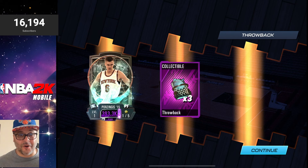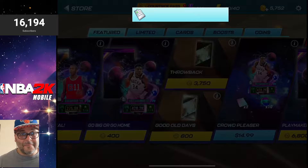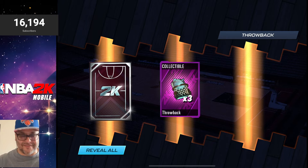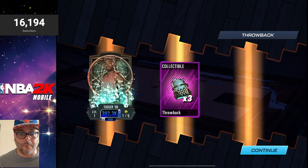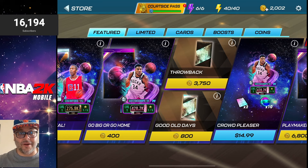We are on fire today. One pack left — this session was already insane. Collectibles on the right, and on the left we got PJ Tucker. That's a solid pull — a craftable card. So in total: back-to-back Purple Sapphire Porzingis and the Aquamarine Zach LaVine — massive W. Throw those Ws in the comments down below.